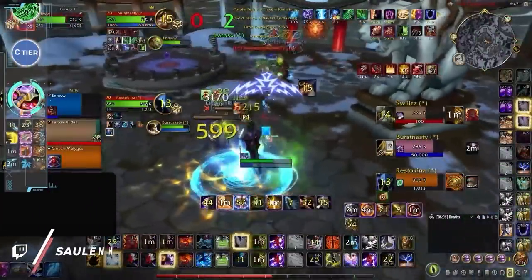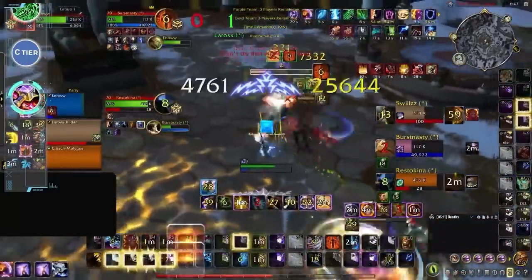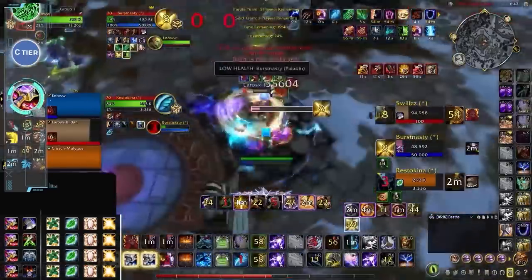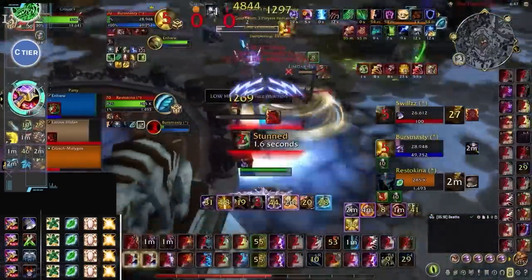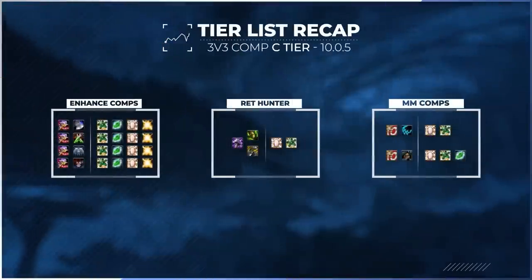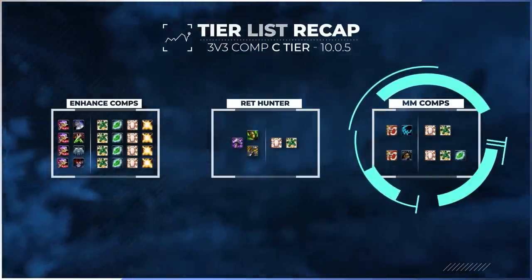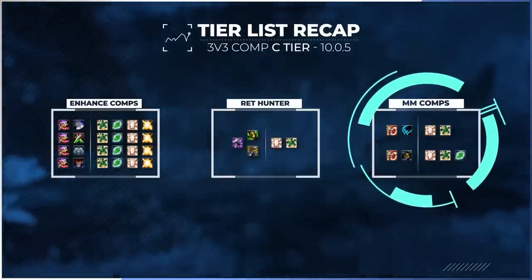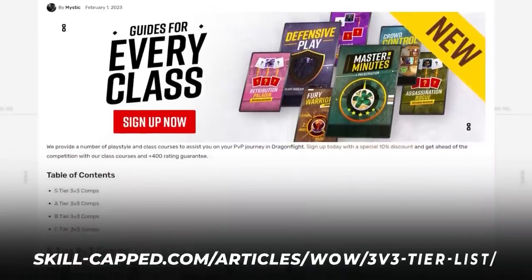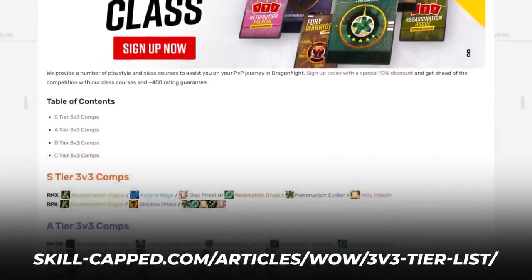Now it's time to move down to the C tier where we will include the rest of our DPS specs. First up is enhancement shaman. Being a C tier spec means you are bound to have some low tier comps, but the best way to compensate is by playing with another DPS who can carry you. Without an MS effect, enhancement shamans generally do best with other classes that can provide it, with arms warriors and assassination rogues making excellent partners. The rest of our C tier includes comps with some of the other low tier DPS, including marksmanship hunters, with jungle or thug cleave likely being the best options overall. In general, marks needs to play with something that provides a reliable stun in order to stand still and blast damage.